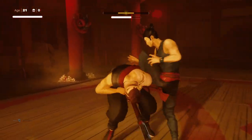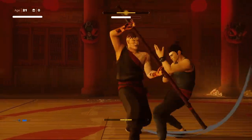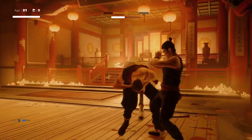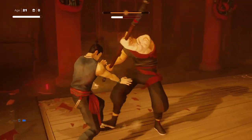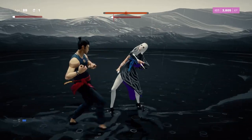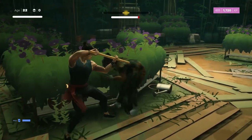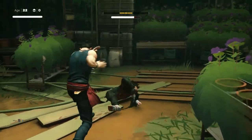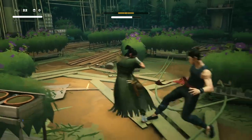Some general boss tips before wrapping up: most attacks can be dodged by downward blocking. When you knock a boss or enemy down, quickly dash toward them and get some hits in while they're on the ground — otherwise you may miss your opportunity as they get back on their feet quite fast. Practice makes perfect. Every tip here is meant to be practiced through repetition, and once you've refined your skills, you'll be the most badass kung fu master the game has ever seen.